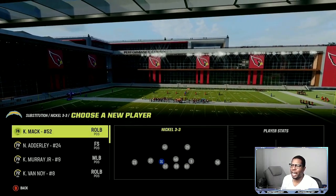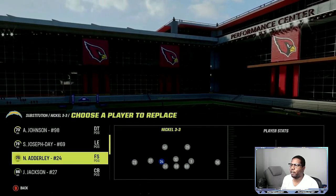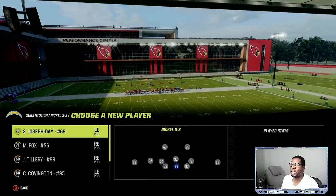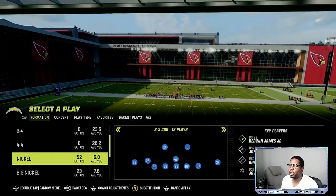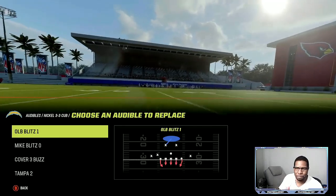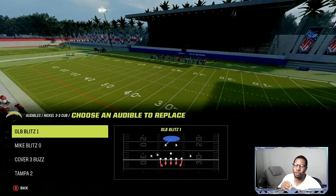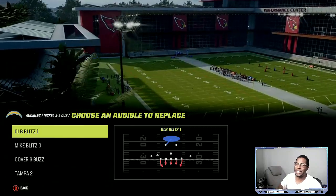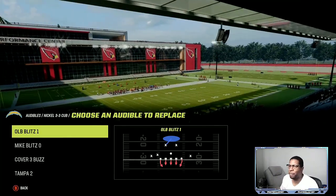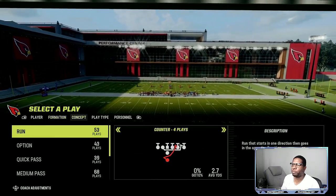Derwin James is going to be on the tight end a lot. Then we're going to put Adderley, and this is going to be your user sometimes. Now you're going to put your pass rushers back in - Khalil Mack. Put a pretty decent run stopper right here and you're all set up. The play you're going to be using is the OLB Blitz 1, 80% of the time. Now if they have gun bunch, gun tight, anything like that, you're going to want to send pressure. We're going to audible over one time and come out into some run plays to start.